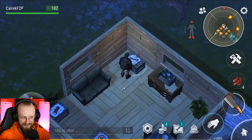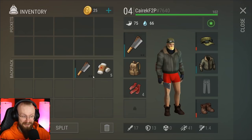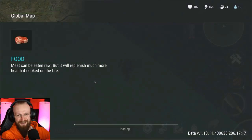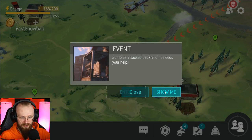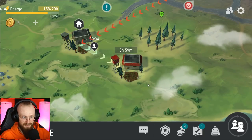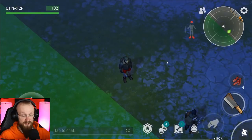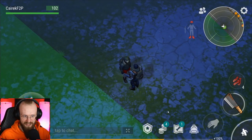I brought an extra cleaver. Without further ado, let's go to that special event — zombies attacked Jack and he needs your help. It's only 10 energy to go to his base. We've already used 42 energy, which back in the day would mean almost 50% of your energy, but now it's almost nothing. Let's talk to Jack — he says help me get rid of all the zombies.